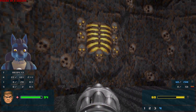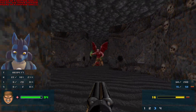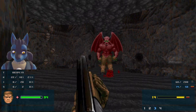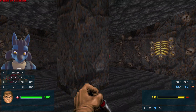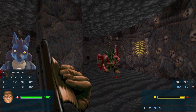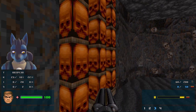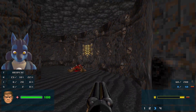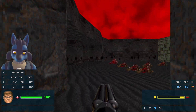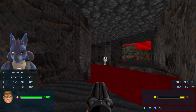So we only got the chaingun left, it looks like. This is very interesting - glowy bones. We got ourselves a Double Barrel! I wish I knew that was there before. But now we can finish off this Baron with ease. Let's come back here once we get the yellow key. Looks like there's no secrets here though - that's unfortunate. I was really banking on one of those glowy bone walls to have something.